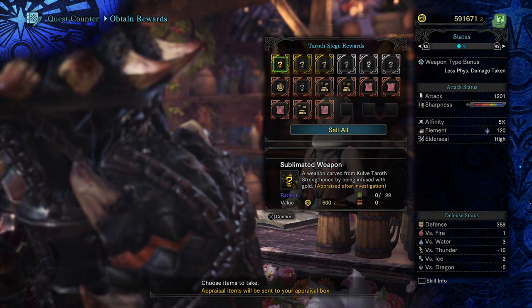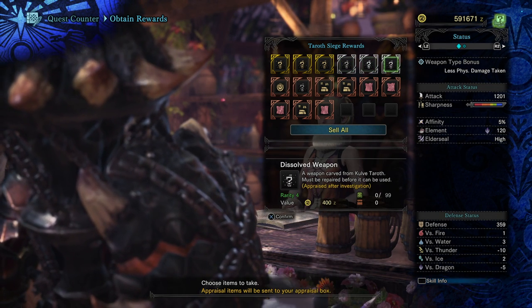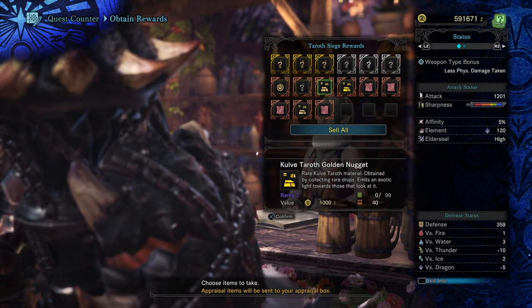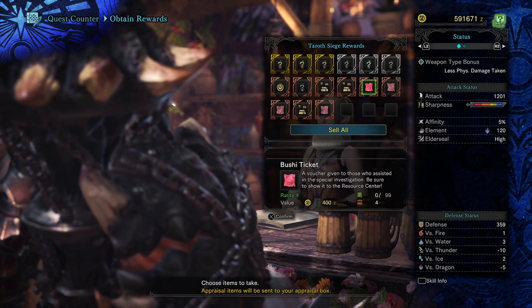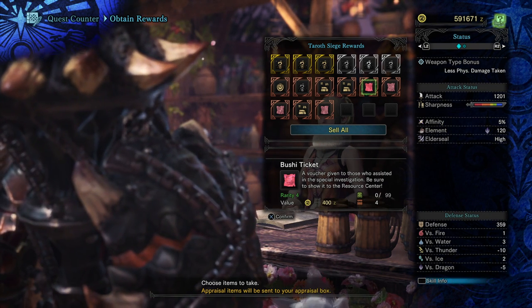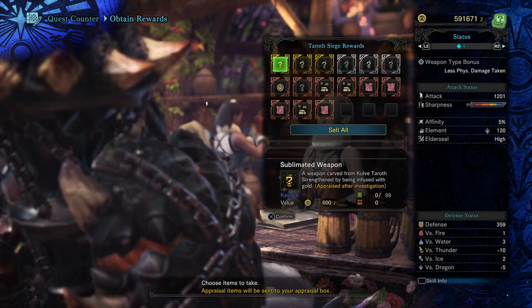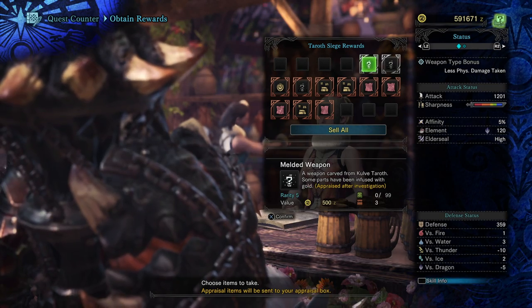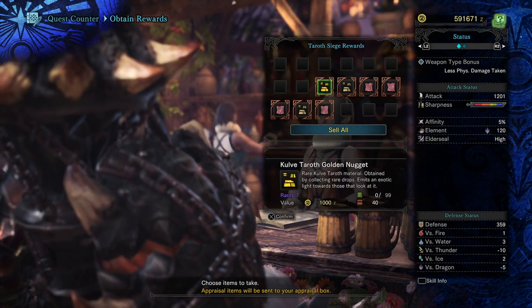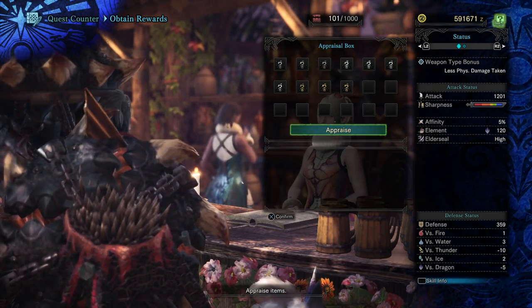You can see here we've gotten three gold weapons. These are called sublimated weapons. We also have received dissolved weapons, melded weapons, as well as some monster parts from her, as well as Busby tickets, which essentially enable you to get rewards for your palico, I believe. So we're essentially going to claim all of them, especially these sublimated ones. These sublimated weapons provide you with the best weapons from the Kulve Taroth, as you'll see shortly when we appraise them all.